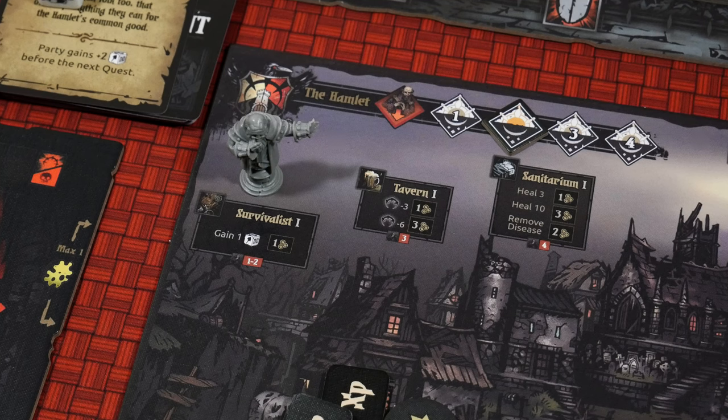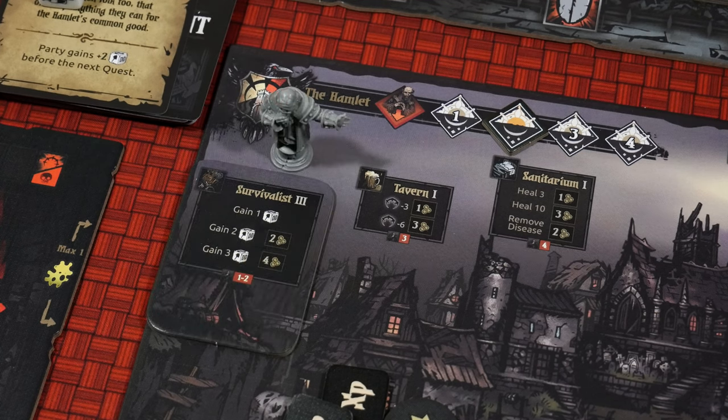Let's talk about the Survivalist spot, even though we can't go there because the Caretaker has blocked us. This would have allowed us to gain a Provision Die for one gold at level one. Getting to level two, you get to gain a Provision Die for one gold or gain two Provision Dice for three gold. And at level three, you gain a Provision Die for one gold, two Provision Dice for two gold, or three Provision Dice for four gold.